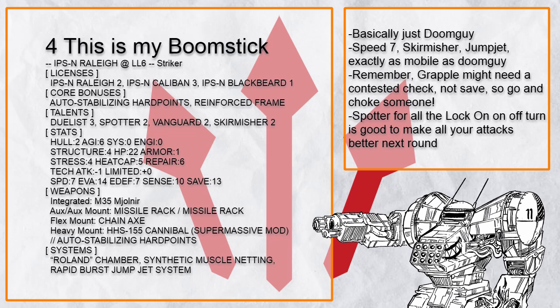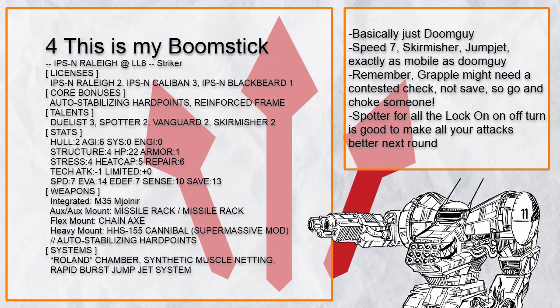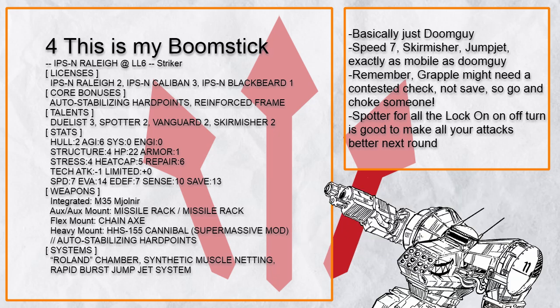Besides hand cannon, missile rack is also an auxiliary loading weapon. 'This Is My Boomstick' is a Raleigh that decides to cosplay as the Doom Slayer — with micromissile assault rifle, chainsaw, capable of double jumping with Jump Jet and engaging in physical conversation with Synthetic Muscle Netting. On the off turn, having Spotter to throw all the lock-ons around can be very useful.